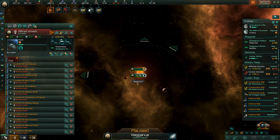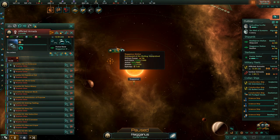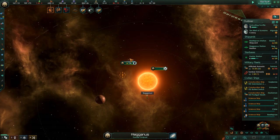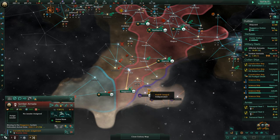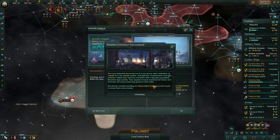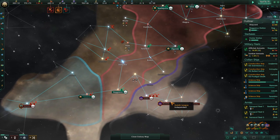We're probably going to get destroyed if we engage them. Our main hope is to sit at our own station where it might help, and keep reinforcing. We're saved by the fact that the AI has to spend a long time taking back its own system. While I was waiting for something to happen and rebuilding, something bad did happen — the other faction I was planning to attack originally declares war on me. They're just trying to humiliate me.